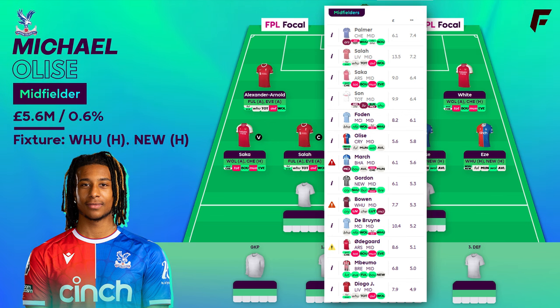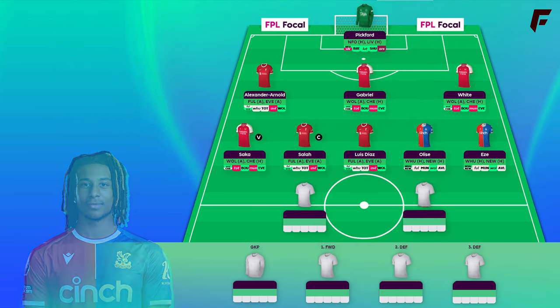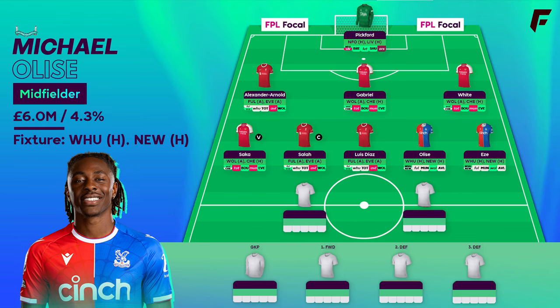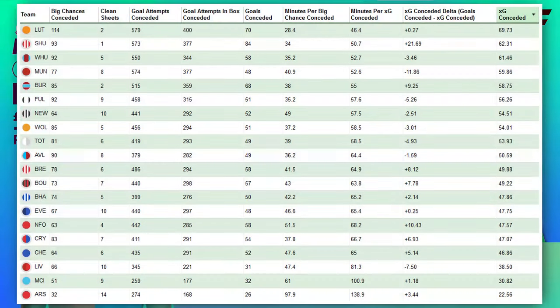Obviously he's only played 13 matches so less than the others in the list. He's got 6 goals and 3 assists for 9 returns in 9 starts. Eze's missed a bunch of games himself through injury — he's got 7 goals, 3 assists, 19 starts. Palace might have turned a corner after such a monumental win away at Anfield, and it's a pair of home games for their double gameweek. This season West Ham's 61.46 expected goals conceded is 3rd worst after Luton and Sheffield United.